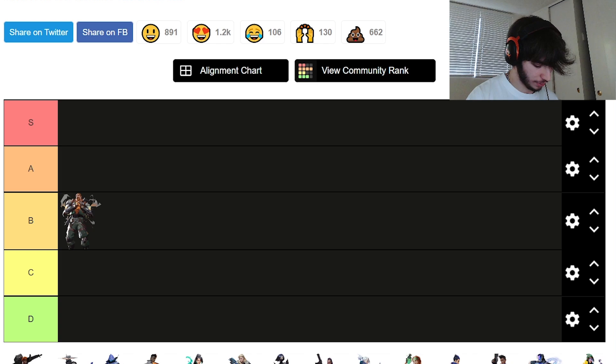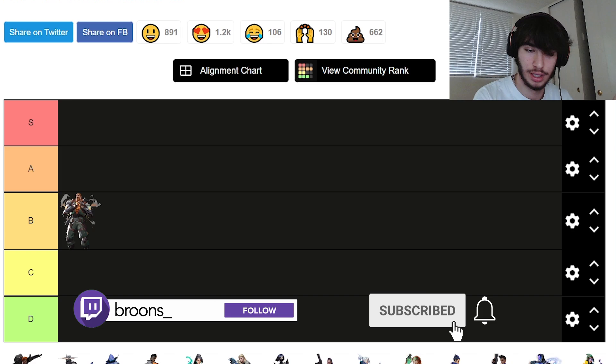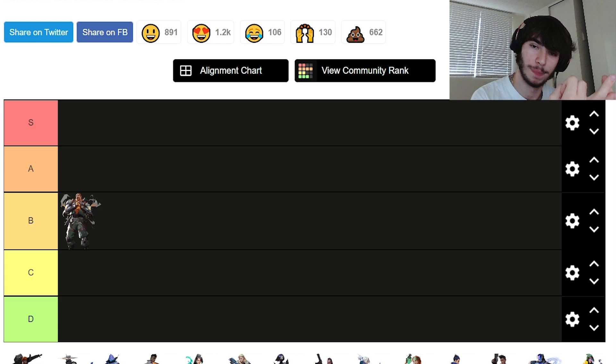Brimstone has two very good abilities in post-plant: his molly and his ult. When you're playing against a good Brim who has lineups and knows how to play a post-plant, it's very annoying. But even at lower ranks, it's pretty easy to hit his molly if you have a fairly easy bounce to the bombsite. Any rank is good with Brim in a post-plant scenario.